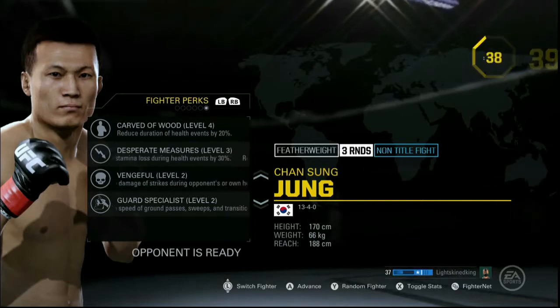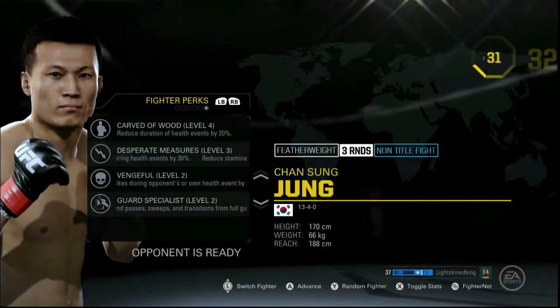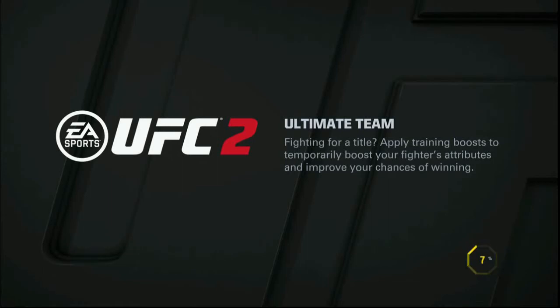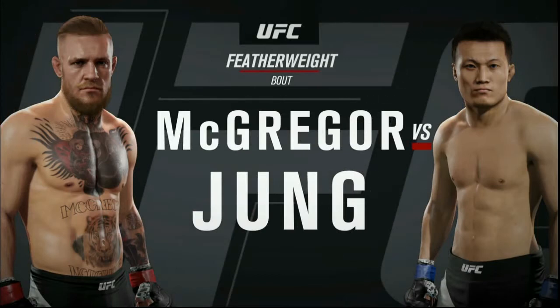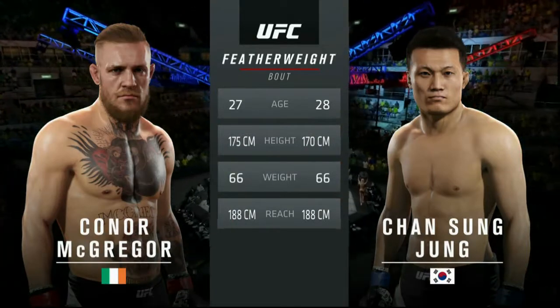Called the Wood level 4, which is helpful. Desperate Measures level 3, which is good. Vengeful level 2, I like that. Guard Specialist level 2 — I love that. I'm excited for this one because I love using the Zombie in this game in the featherweight division. He's got everything you need — good on the feet, decent reach, a good move set, and especially that Guard Specialist. I love working off my back in full guard.